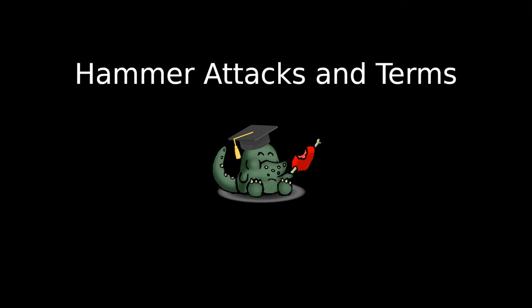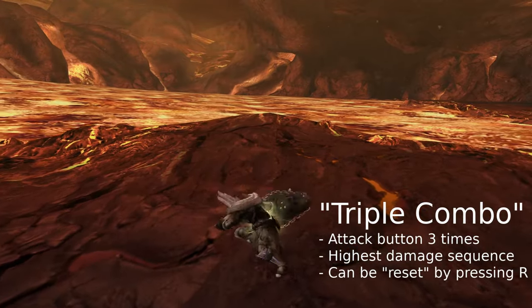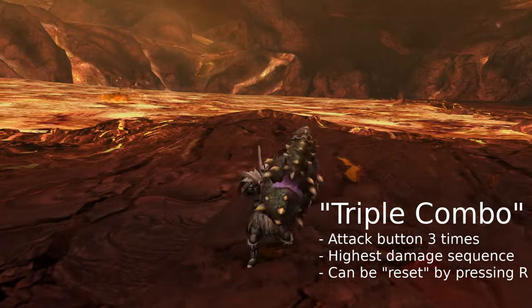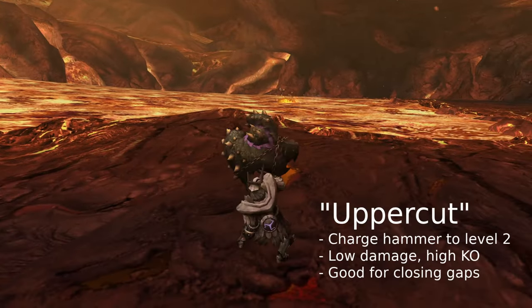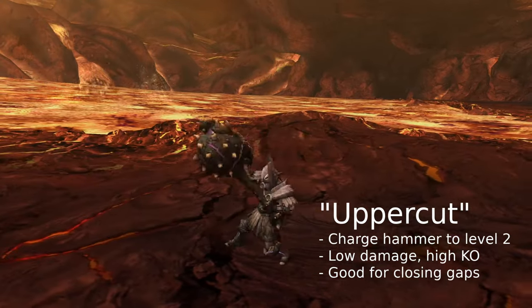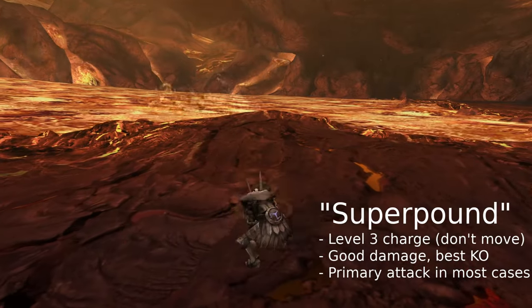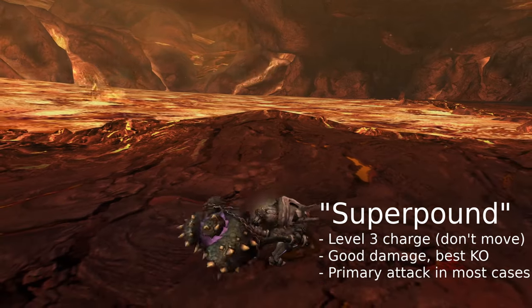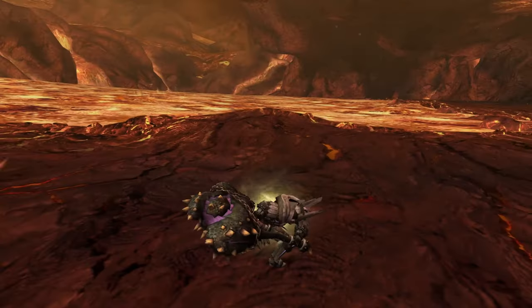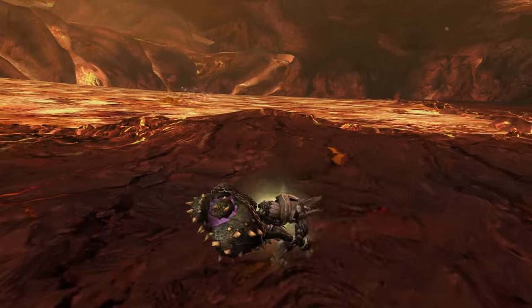First, let's establish the hammer's moveset and the terminology we're going to be using. The hammer's strongest sequence is called the triple combo, which can be reset by tapping the R-Trigger for a quick level 1 charge — this is your highest damage combo. Holding the R-Trigger up to the level 2 charge will release an uppercut, which deals mediocre damage but decent KO damage; it's good for closing gaps if you're a little far away. Releasing a level 3 charge without moving will produce a Super Pound, which deals decent damage and the highest possible KO damage from a single attack. This move is really your bread and butter.